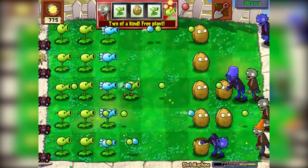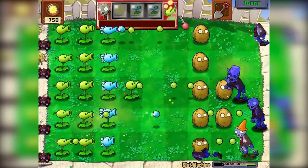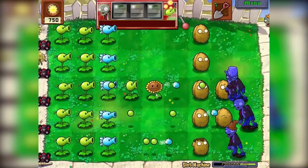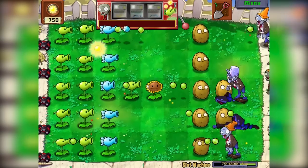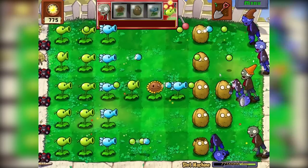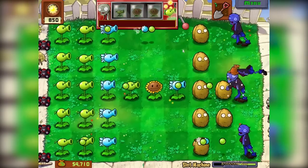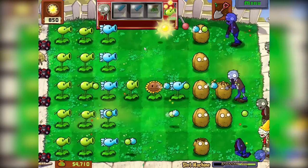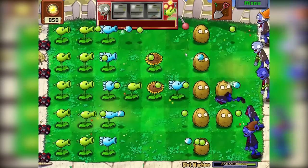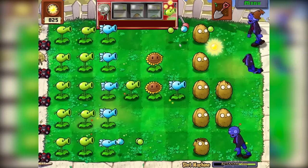Oh, we got another plant. I guess we can put that in the middle — it looks pretty weak with all these zombies coming in. Oh yes, we got a sunflower! That gives us extra income. Look at that, he's making sun for us. Middle lane is pretty strong now. Oh yes, another sunflower! Now we're getting the good rolls, guys. Nothing — just as I said, we're getting the good rolls. We're getting nothing.